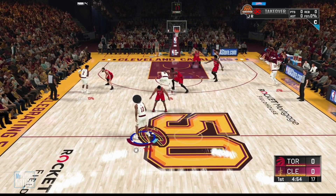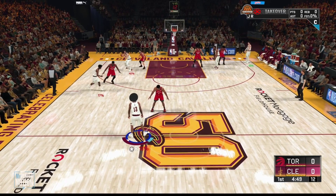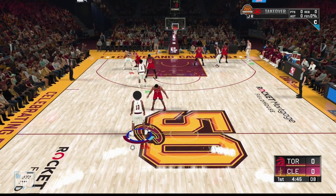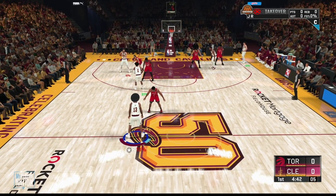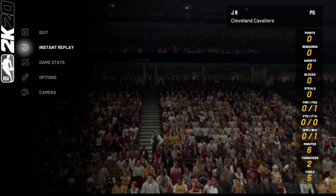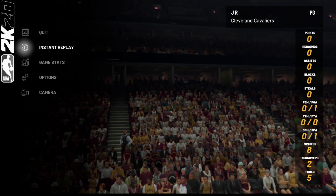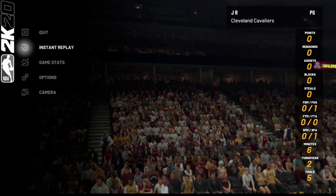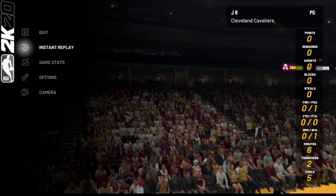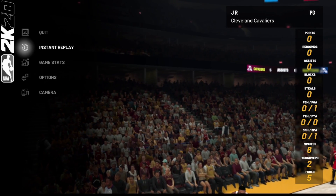I'm going to do the same exact thing one more time — get five fouls, play six minutes, then foul out, and you're still going to get your VC. Look — I did the same exact thing, you can see I have zeros all the way through. I shot one three, I don't really know why, but it doesn't matter. You can see all zeros and I played six minutes. I'm going to foul out and you're going to see I get 1700 VC once again.